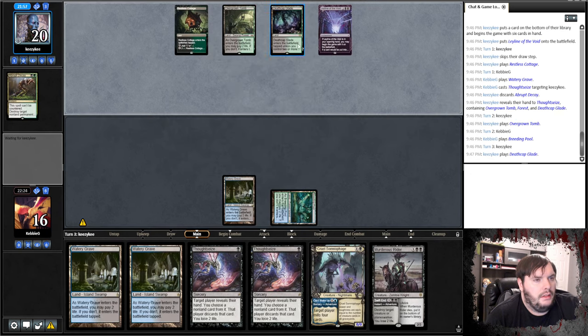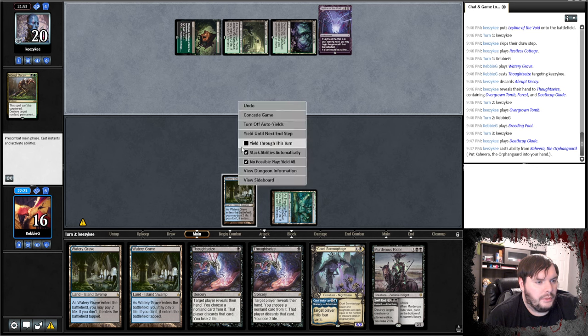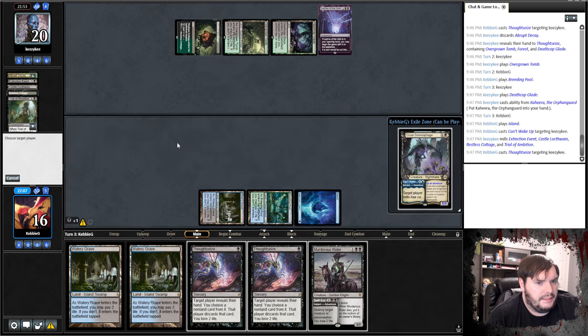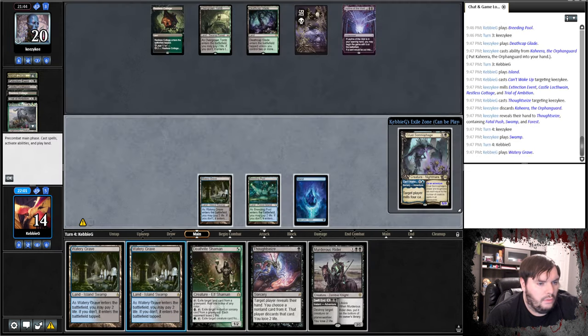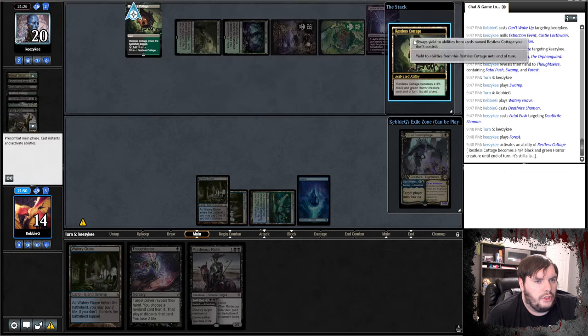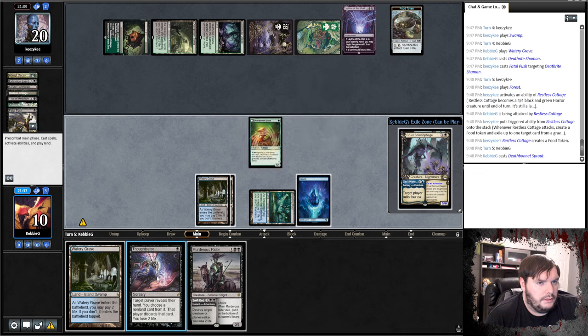Glade gets Keoria in hand. Sure, passes. Play the Island — we'll go ahead and wake up, make you mill. Thoughtseize, take the Gahiri. Pass. Blunt, passes. Watery Grave taps. Deathrite Shaman, pass. Fatal Push it. Play the Forest, turns on the Cottage. Hits me for four. Sprout, tap land, pass. Itani's Command makes a couple bears and gets two lands — another Cottage and a Tomb.